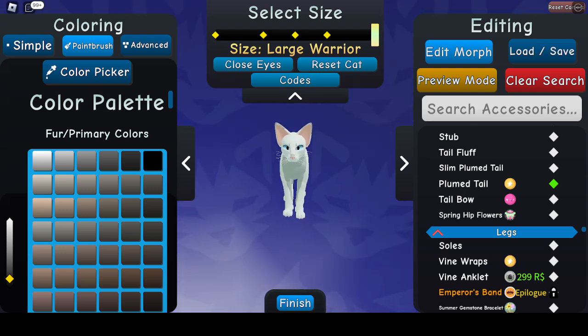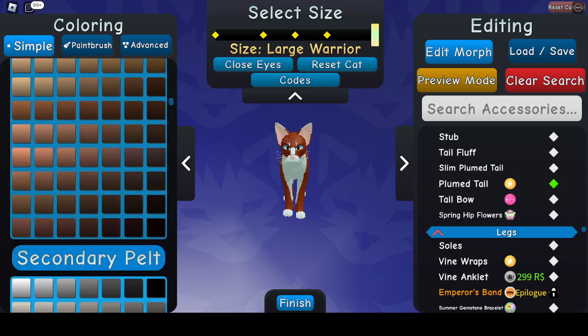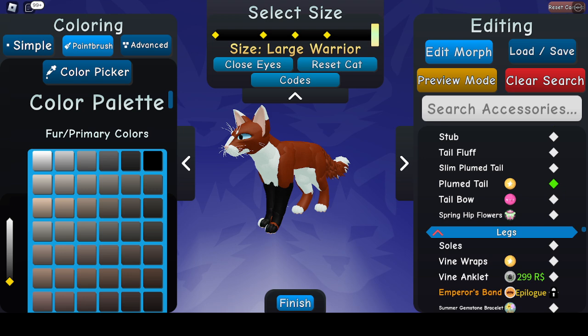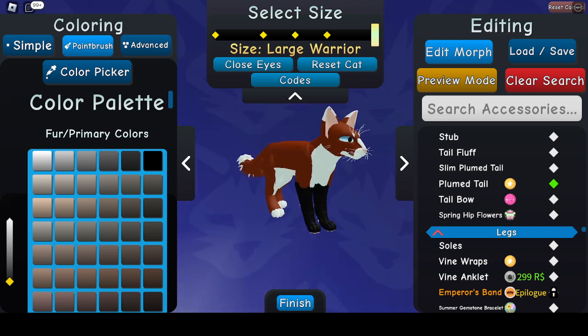So I get those, and that's the basics. I give it a red or orange pelt — it doesn't matter what color, as long as it's red or orange. I turn the underbelly to white because foxes have that. And then foxes have those little black sock kind of patterns.